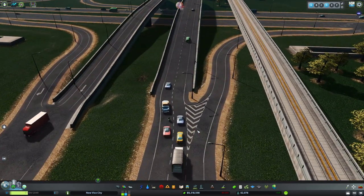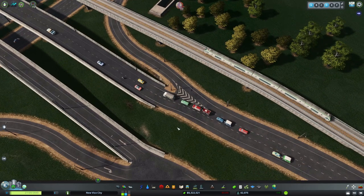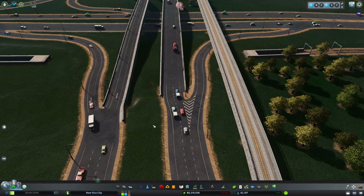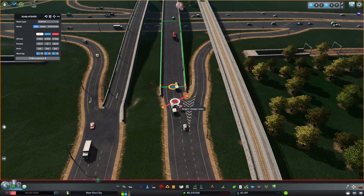Now if we hit play, these cars should stop backing up. One thing - these nodes were very close together, and you can see that car slowed down for no reason. Usually that means the nodes are just way too close together.